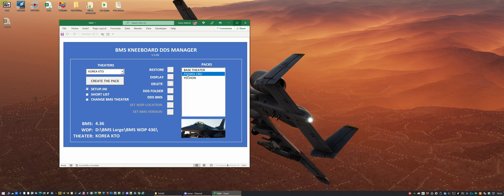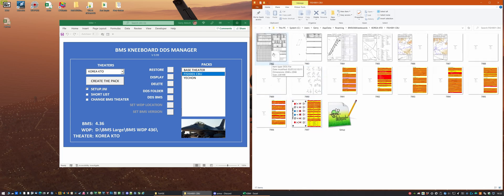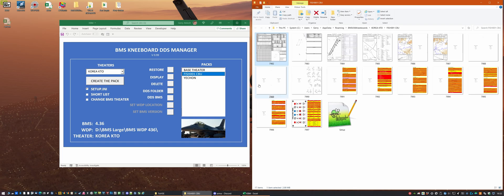We're going to put this pack of DDS files into BMS, and when we open them and look at them we can see what the DDS files consist of. You can see they have various information, checklists, and charts as you would need for the mission. We can also see the first couple of pages which contain the briefing information for that mission — that pack is all we need to fly that mission.